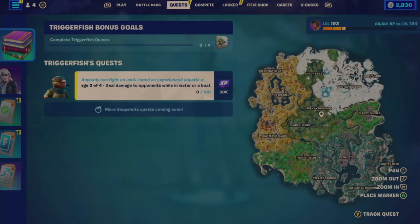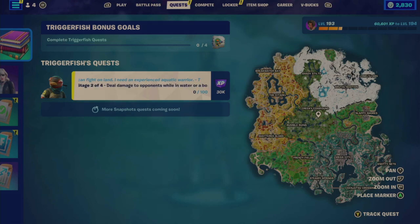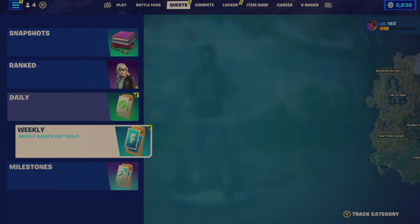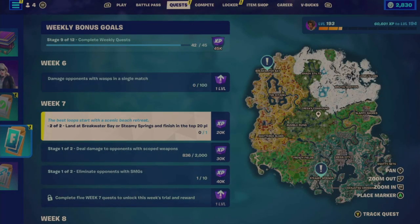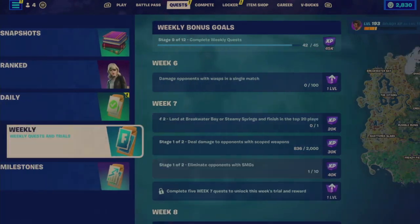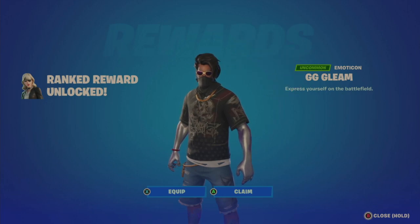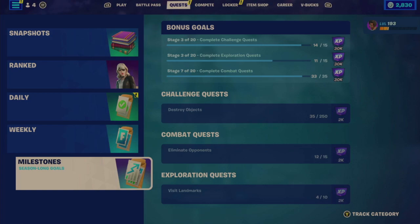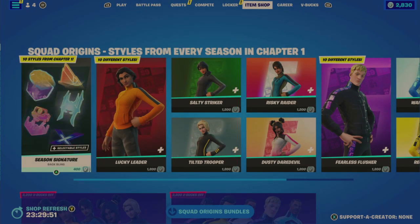Now in terms of the quests, I don't think much has changed. I still got to work on these Trigger Fish quests — I'm up to Stage 2 of 4 for dealing damage to opponents while in water or a boat, working on 100 damage. I'm also a little bit closer on my Rank Rewards — 19 away from the total of 15 to get that Burning Bright emote. I still got to work on weekly ones: land at Breakwater or Steamy Springs and finish in the top 20, deal damage with scoped weapons, and eliminate opponents with SMGs. Kind of weird that my GG Gleam emoticon just randomly decided to claim, but what's not showing for me to claim is the Fortnite Llama pickaxe from playing via Luna — I never got it, which I'm pretty burned about. It's another quest that did not work.